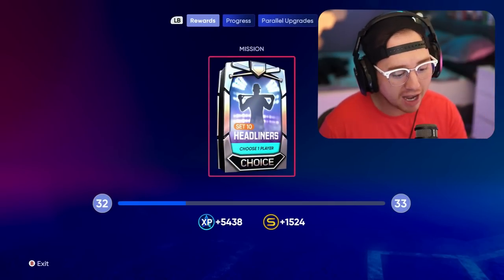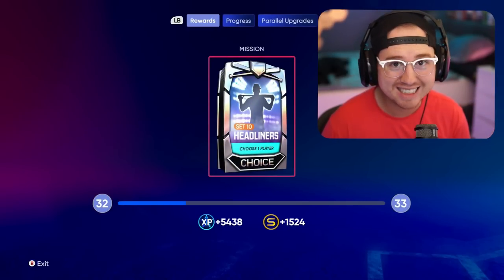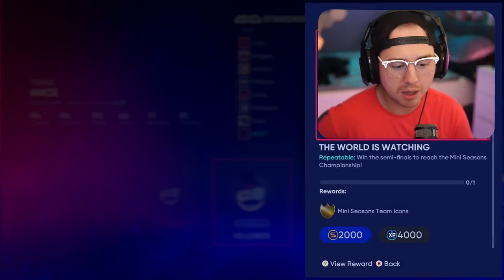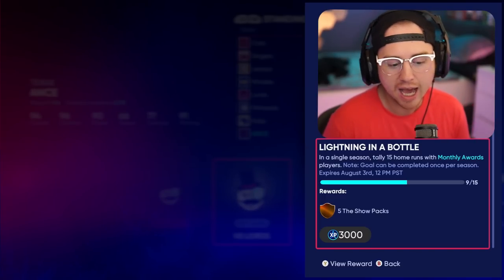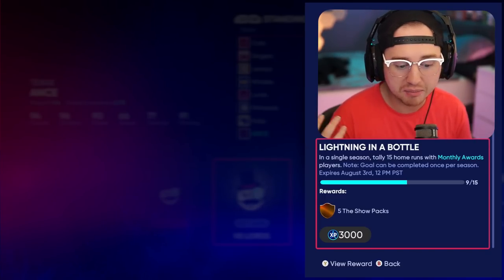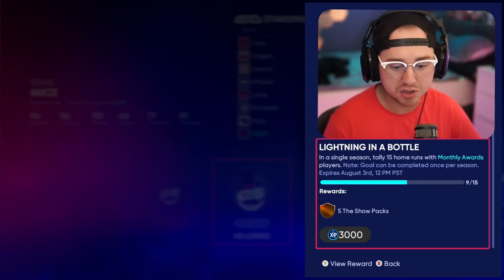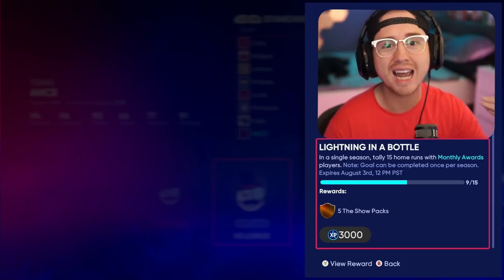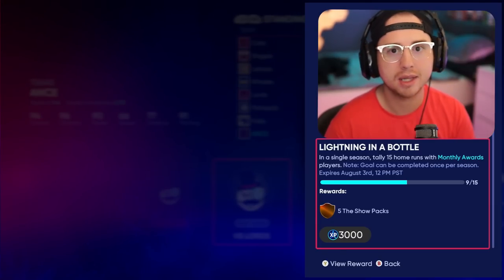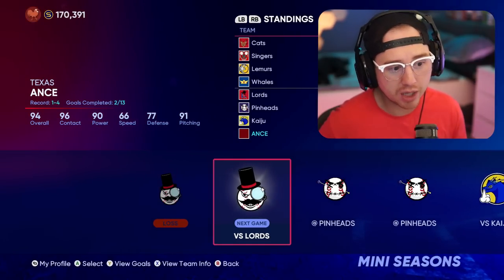We can see parallel progress: 5,438 XP, 1,500 stubs, and that Set 10 Headliners pack. Looking at missions, I had nine home runs that game — I could easily come back and get six more to complete the 15 home runs mission for another 3,000 XP and five Show packs. If I had done both in that one game, it would have been 8,000 XP plus five Show packs on top of everything else.